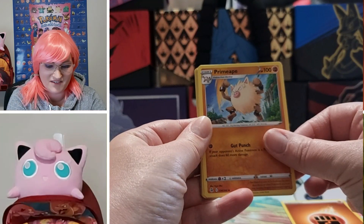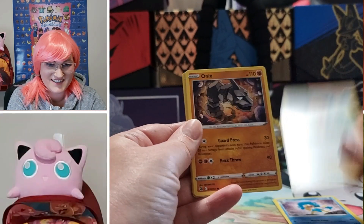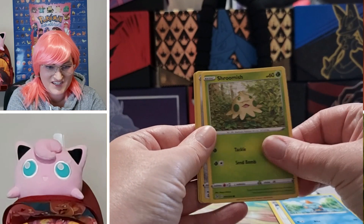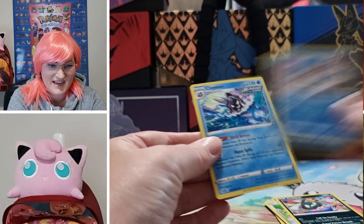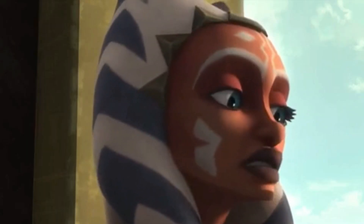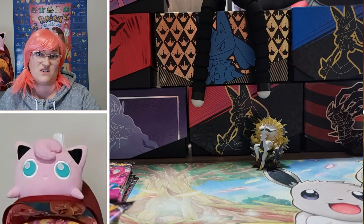Primate, Simipour, Bug Catcher, Onix, Toodle, Shroomish, Klefki, Trevenant. First Holo Simipour and Cloyster. Do you like a good 151? But at what cost? Though I prefer a Holo or a V, V Max, V Star, or a Full Art.